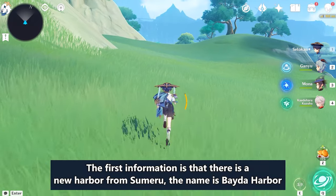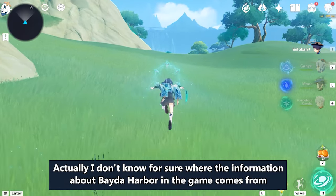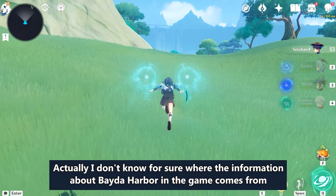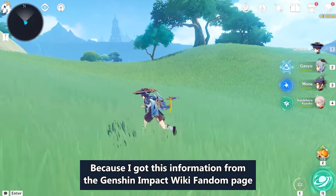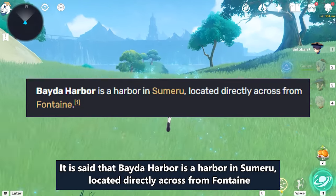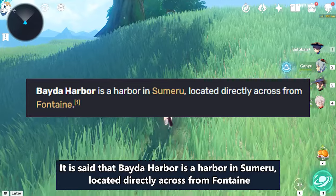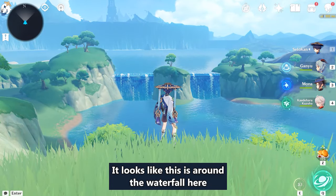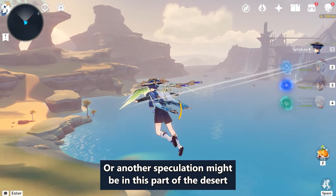The first information is that there is a new harbor from Sumeru. The name is Beta Harbor. I don't know for sure where this information comes from in the game, as I got it from the Genshin Impact wiki fandom page. It is said that Beta Harbor is a harbor in Sumeru, located directly across from Fontaine. It looks like this is around the waterfall here, or another speculation might be in this part of the desert.